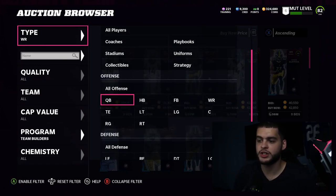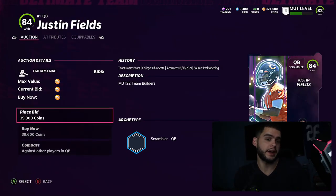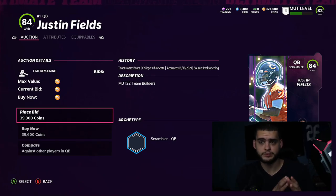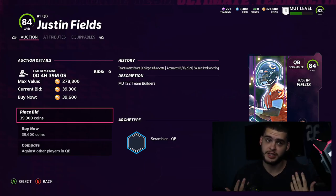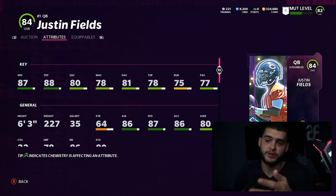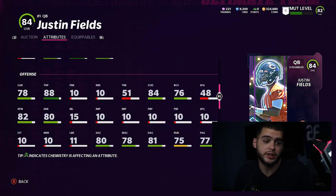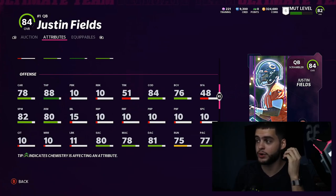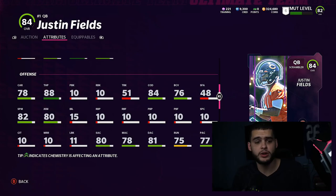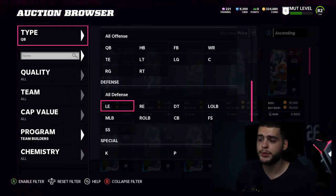Next on the list is Justin Fields, who I have here because he's a really good quarterback — probably one of the best in the game — and he's free. The only caveat is you can't sell this card. Nat or not, he's just really good. With the right elite passer strategy card, he has 87 speed, 80 throw power, six foot three, 86 agility, 80 juke, and 84 change of direction. He's a dynamic athletic quarterback you really can't discount for free at 84 overall.